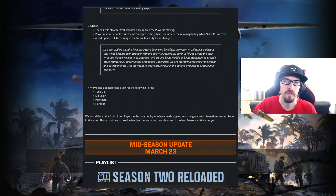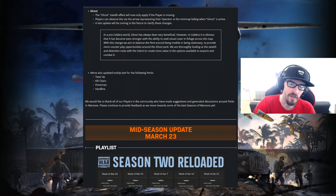They've also updated tooltip text for the following perks: Tune-Up, Kill Chain, Point Man, and Hardline.